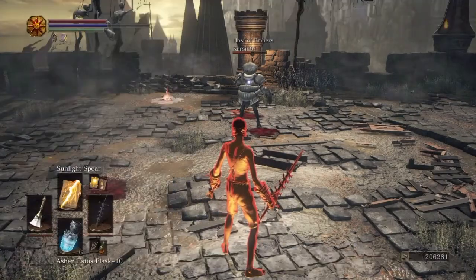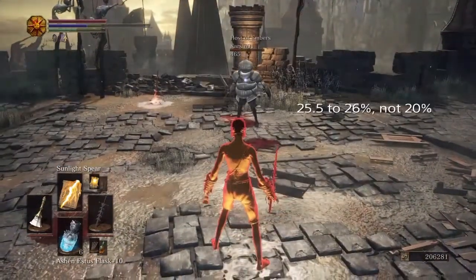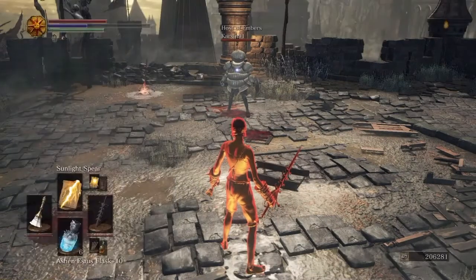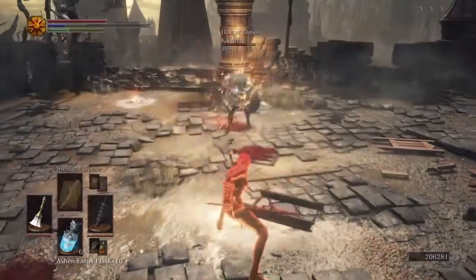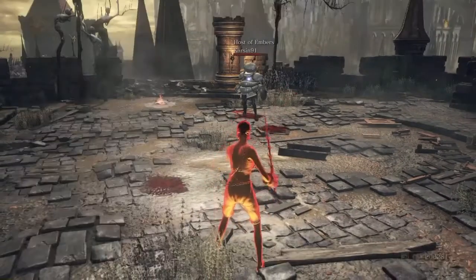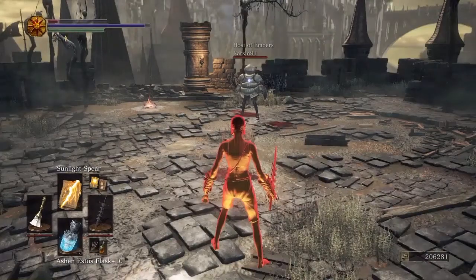Now as for the Sun's Firstborn, it's supposed to add 20%, but it actually adds more like 25.5 to 26%. And the clutch ring, which is the reason I had to test this in PvP, adds only 8%. So not 7 and a half, but still pretty terrible. Still worth it for a damage gouge.